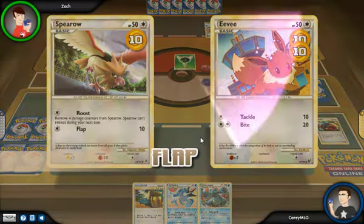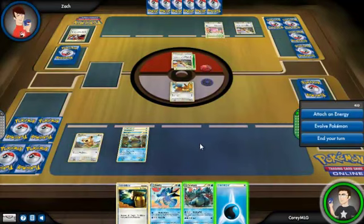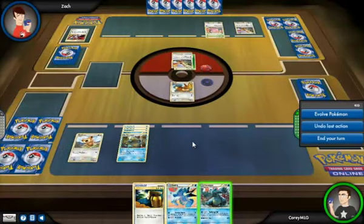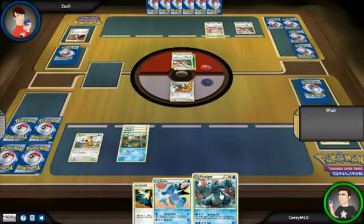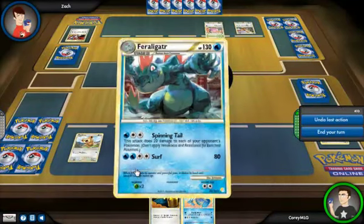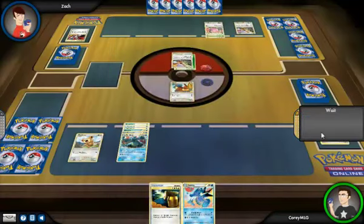Eevee's gonna be a sacrifice — sorry, Eevee. It's only 10 damage though, you're still in there. We're gonna throw energy on Croconaw so he can do his final attack, and just end turn. Wait — we're gonna evolve him again. How sweet is that? Croconaw into Feraligatr! This attack does 20 damage to each of your opponent's Pokemon — wow, that's awesome. And Surf for 80 — sweet. We need one more energy. We're gonna end our turn.